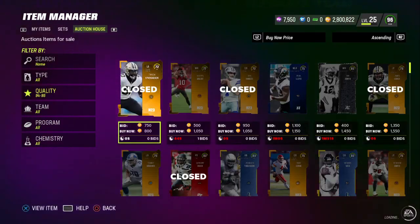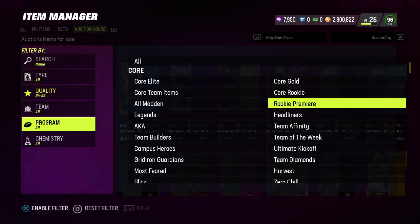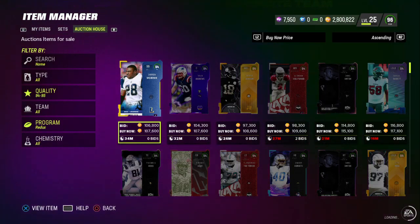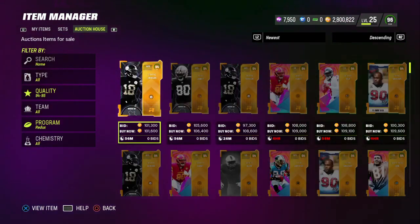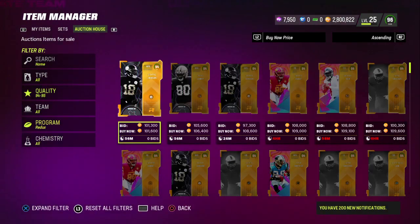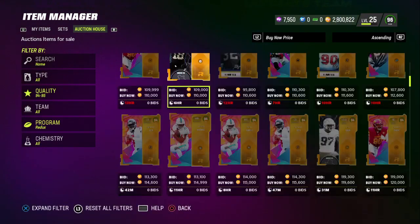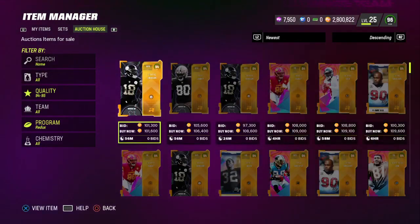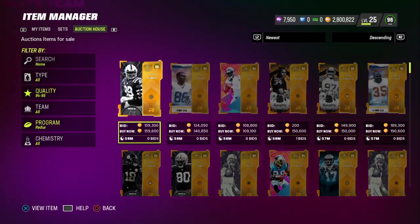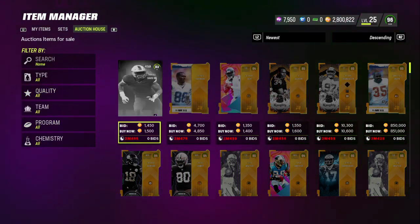I'm at 2.8 million coins. You should have picked your training up forever ago — I've been mentioning this for weeks. I've been telling people for three or four weeks now to be getting their training. We were getting 95s just the other day for 100k, and 94s for 80k. Now look at them — 140k is the lowest you're going to see. The market is going to rise pretty high.